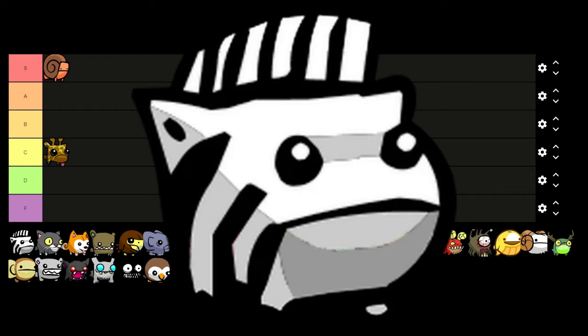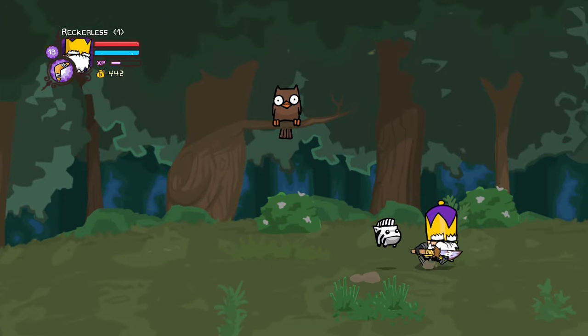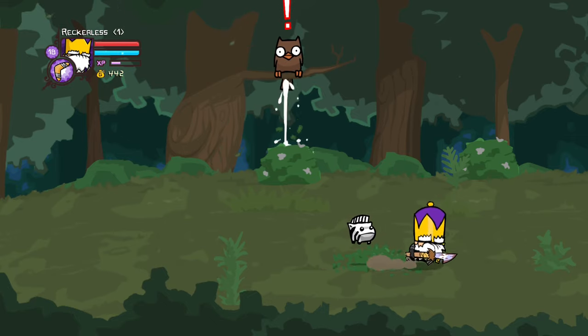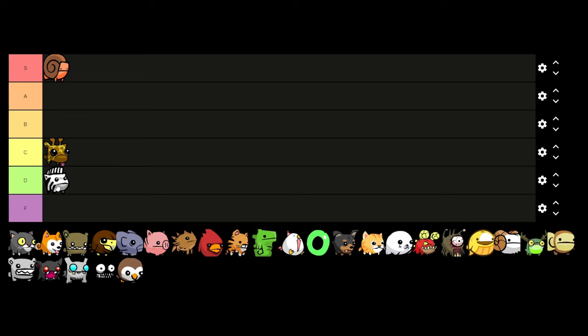Next is Zebra, and he's not really great. He finds food in long grass for you which can be useful, but there are many other animals on this tier list that involve different things with food. And not every level will have grass so he's not really useful in every single level. For that reason I think Zebra has to be D tier.